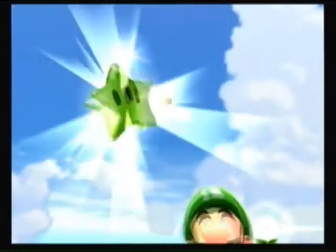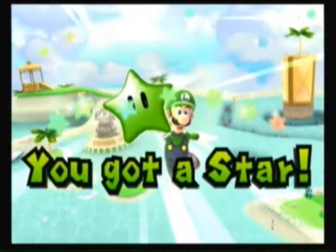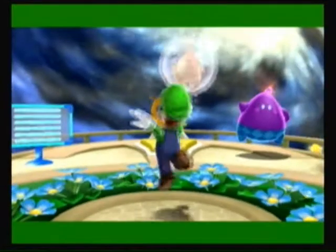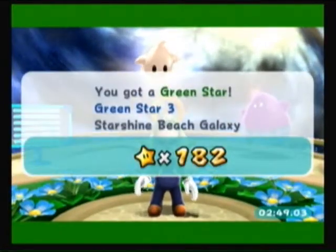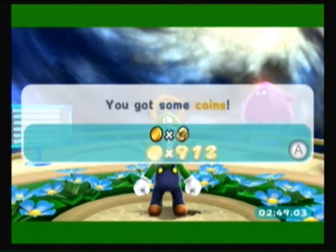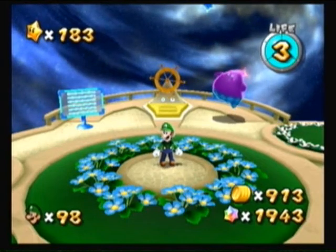I just barely got that - how awesome was that? What you're supposed to do is pull the trampoline up so that it's facing towards the star and then just go from there with it. But Luigi just - Green Star Challenge, I can say that much. So there is Green Star Number 3, putting us at 183 stars. Nine stars a video - that's pretty good in my opinion. So that is going to be it for this episode of the Green Star Guide. I will see you guys next time.